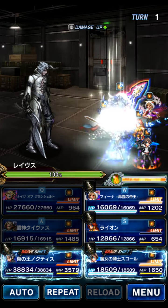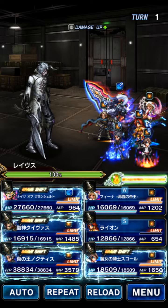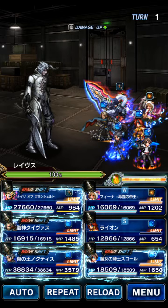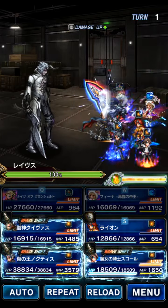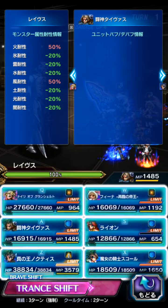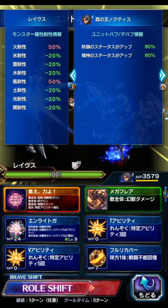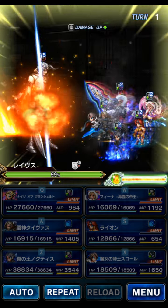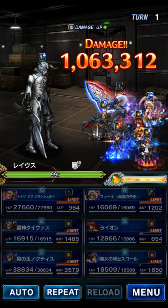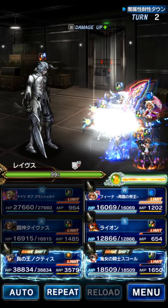On turn 1, the boss is going to do AoE Physical, Single Target Physical, AoE Magical Dark, AoE Stop, and then put up a field on our side that imperils us. So on turn 1, we're going to use Fina on Lakshmi to cast Stop Immunity, guard Lion and Knights of Grand Sheldon, have Tyvus do Calamity Border to bring us to 100% Dark Resist, Squall will do his base form LB for the Greatsword Imperil, and Noctis will put up AoE Mirage Double Stack to avoid the physical damage. We're Provoking with Fina, Miraging with Noctis, immune to Dark and Stop. The boss then puts up a 50% Dark Imperil field on our side — we'll replace that later.